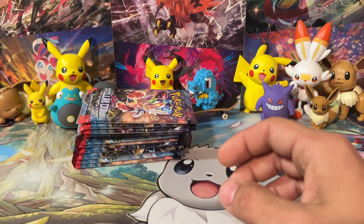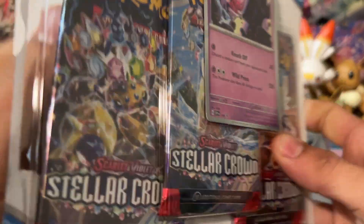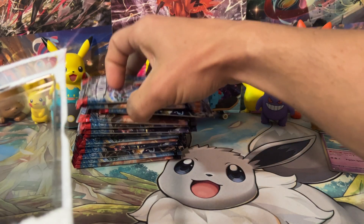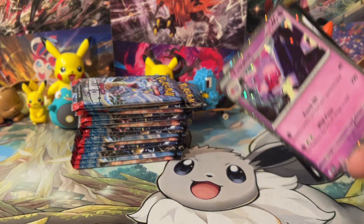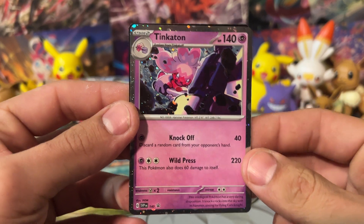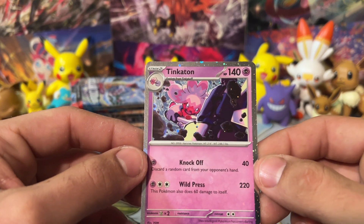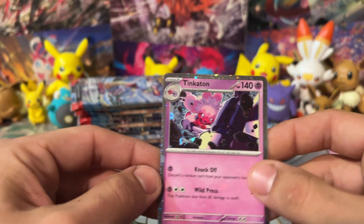We got ourselves three more packs. We also have a Tinkaton promo. I think the Tinkaton EX and the single-prized Tinkaton are probably better options if you're going to play Tinkaton, but this one's not bad either — it's got an attack that does 220 damage. It's kind of good for a one-prized Pokémon. The only issue is it does 60 damage to itself and takes three energy. But 'Knockoff' to discard a random card from your opponent's hand? That's pretty broken. Still really good-looking artwork.